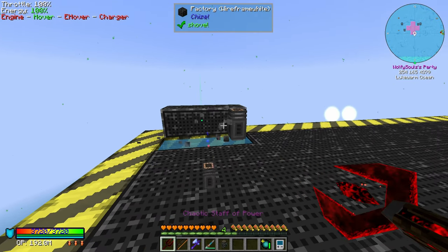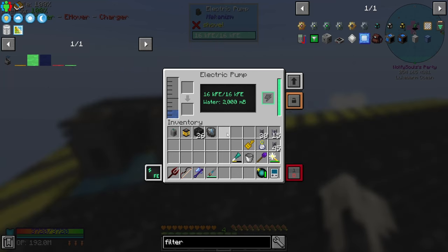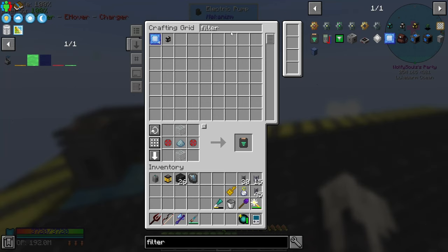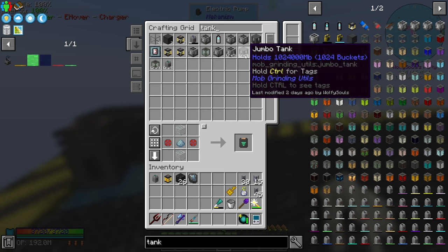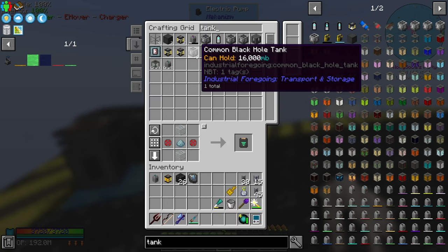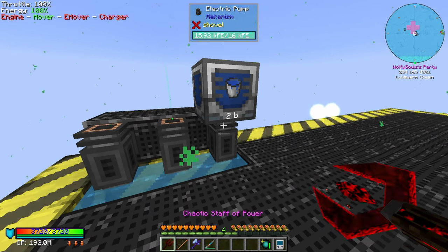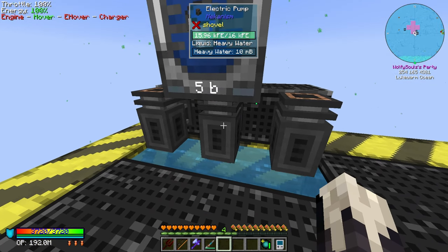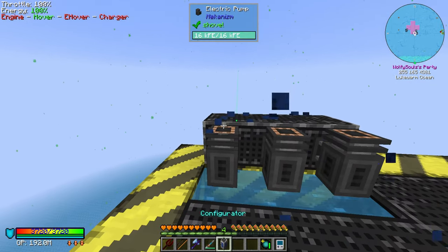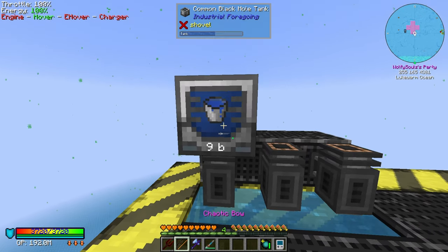I forgot these are going to charge a little bit. We're learning together here folks. Let's just grab a tank real quick — common black hole — so I just start getting heavy water. The heavy water process is super slow so I'm gonna make some speed upgrades for these bad boys.